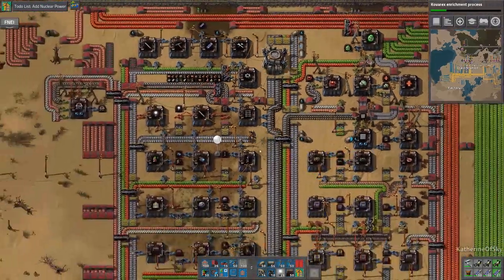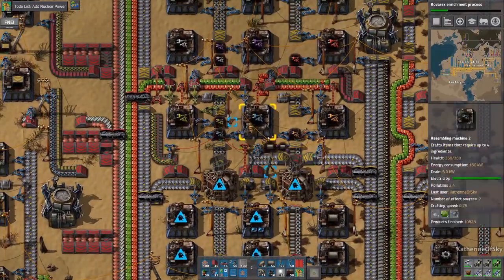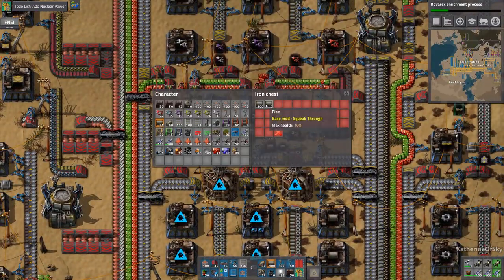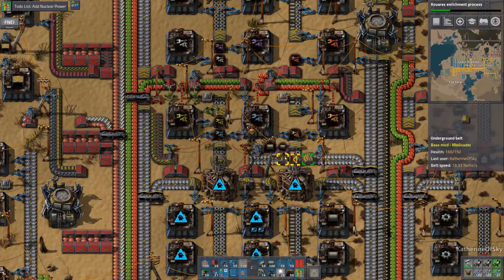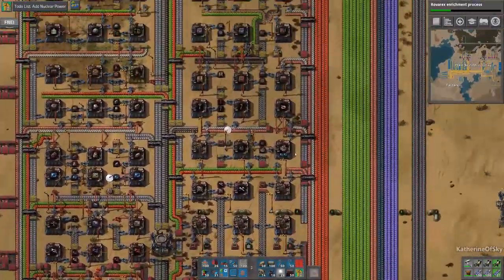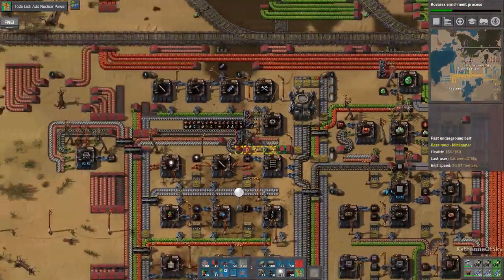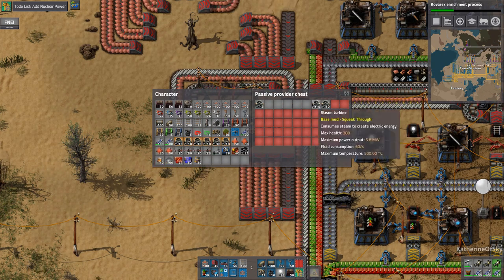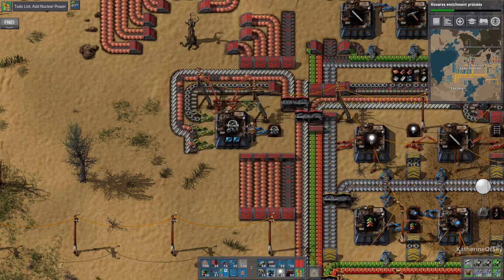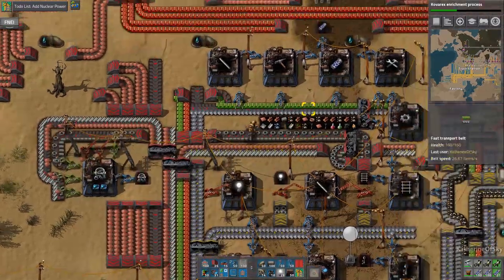We'll take two stacks and leave the other one. Look at our shopping list again — 80 of these engine things. That's 80, good. And then we need 48 heat exchangers and four nuclear plants. 48 of these — 50 sounds good. We can take two out of that one. So I'm going to go there — 48, good.